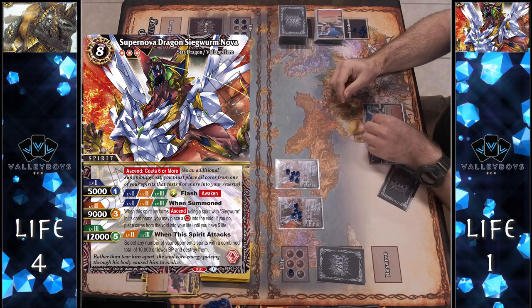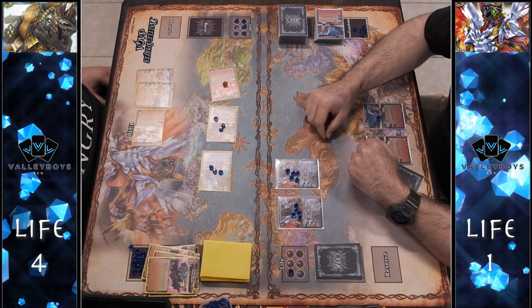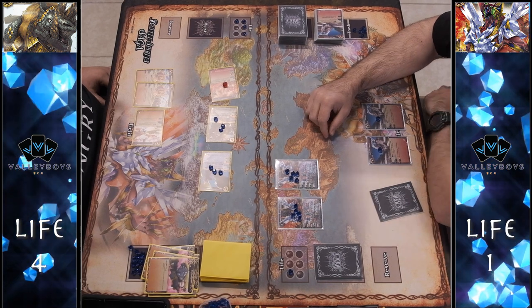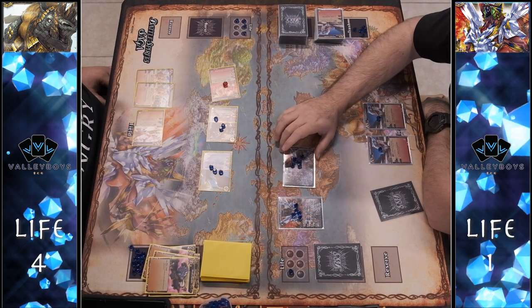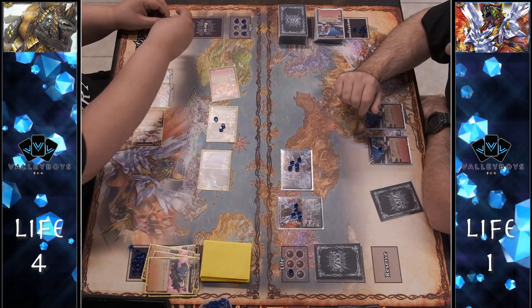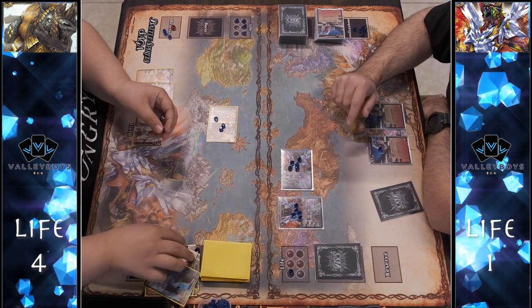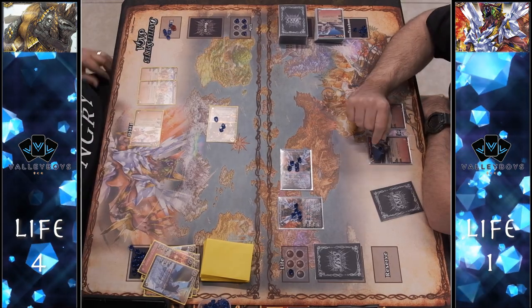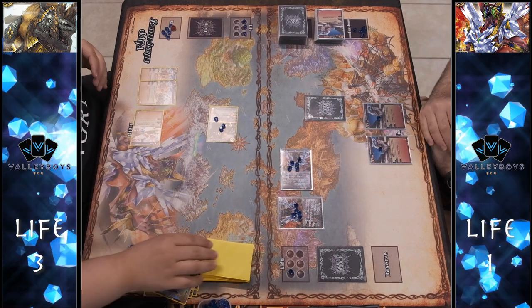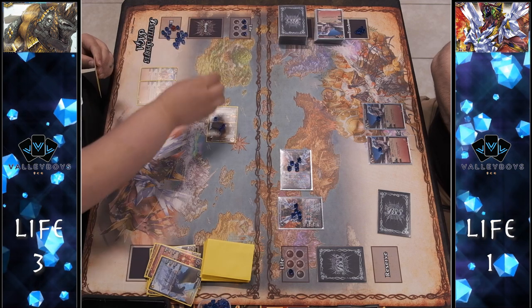He gets another Supernova on board, but unfortunately he misses the trigger again — he doesn't get the full Awaken effect to heal. He still has to pay the ascend cost and should be deleting the other Supernova — another missed mistake. He swings with both powered up, clearing up to 10k, which takes out the Calamity Beast and Flamefish. But there's nothing he can do about my Behemoth at 11,000 DP. With no cards in hand his best play is to sit with the other Seekworm to block Behemoth and survive the next turn.